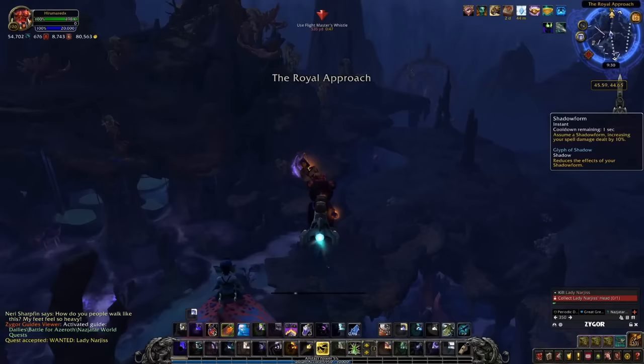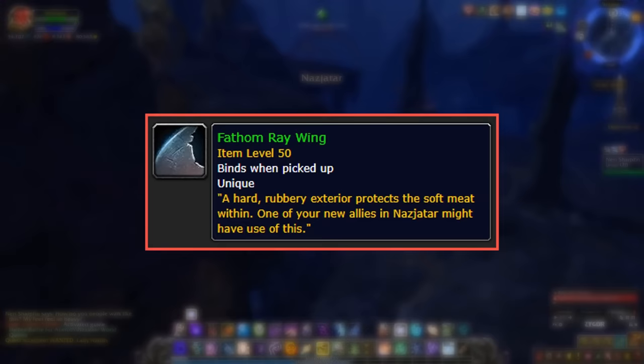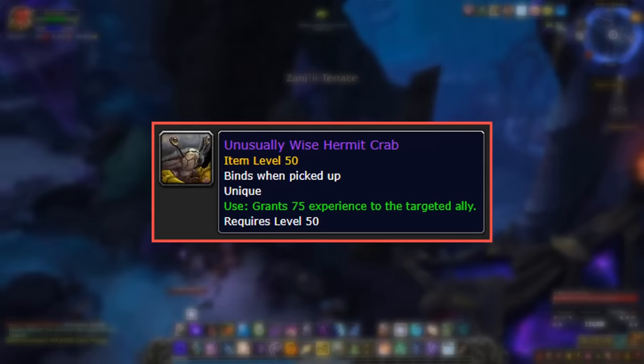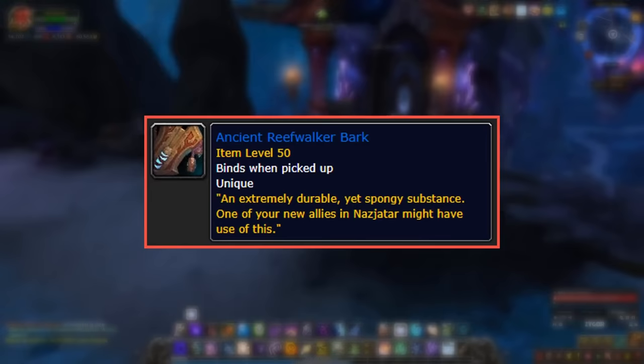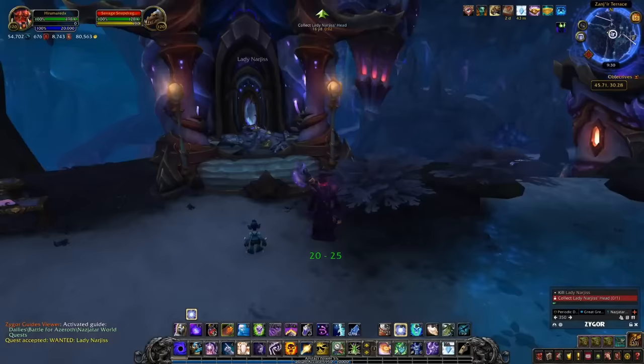There are items that drop around Nazjatar giving various amounts of extra rep to your bodyguards — some only for one like the Fathom Ray Wing for Neri and Akana, and others that work on all bodyguards like the Unusually Wise Hermit Crab or the Ancient Reefwalker Bark. If you farm those, you can get them to rank 20 in less than 20 days. Even without it, you still get the mount a little faster than the previous entry on this list.